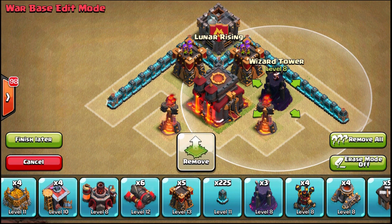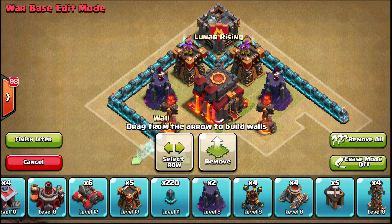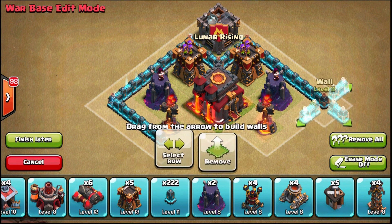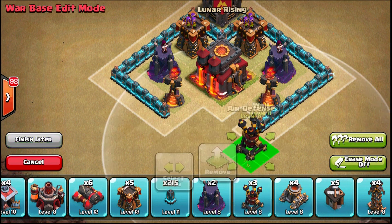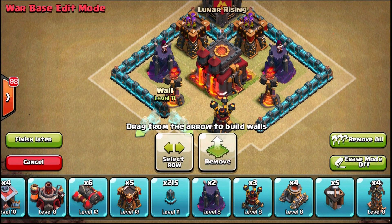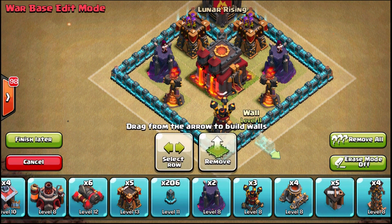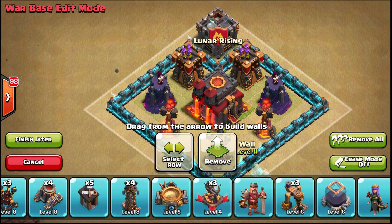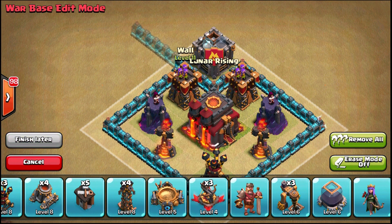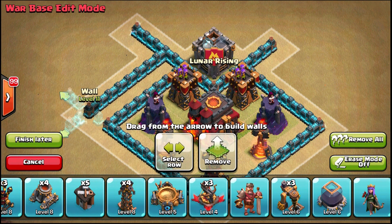I'm going to close off my core — that's what I'm starting with. Wizard towers are great at taking out wall breakers, especially when supplemented by multi-target inferno towers. I don't set my inferno towers to single target because once they're frozen they become entirely useless. I'm going to make this base anti-air — normally an air defense is a tertiary defense in the second layer, but if you really want to defend against air you can put one or two air defenses in your core.